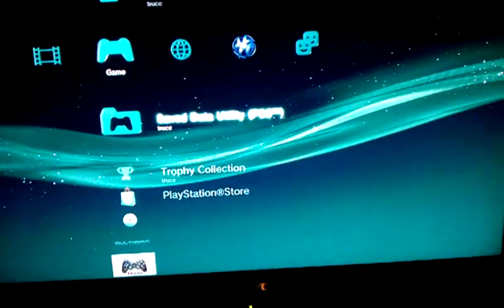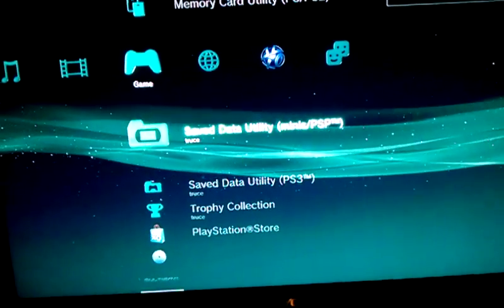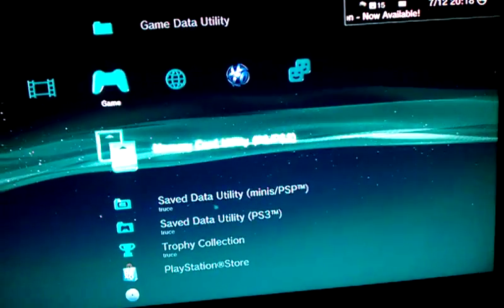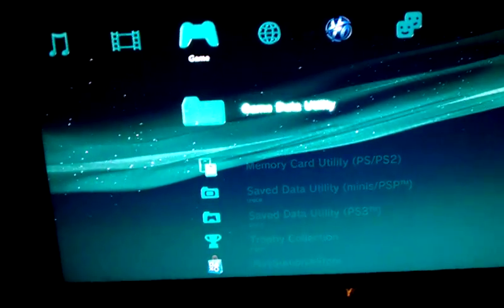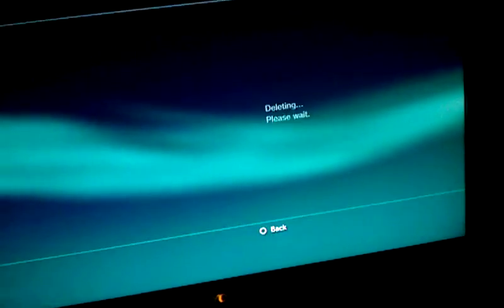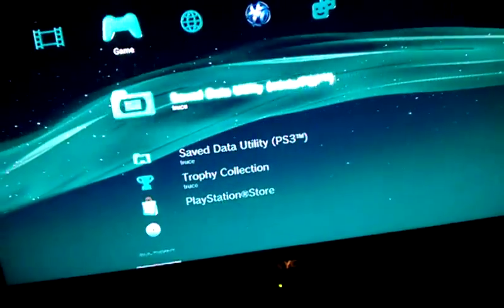So we're back to Save Data Utility. Go up — we don't have a PSP, we don't need that. Memory card utility — we don't have a PS2 or a regular PlayStation, we don't need that either. Go up one more to Game Data Utility. Push X. I have a Modern Warfare 2 game save on there. Push triangle on it, there's delete, push X, yes. It's gone. There is no game data — nothing is left for Modern Warfare 2.